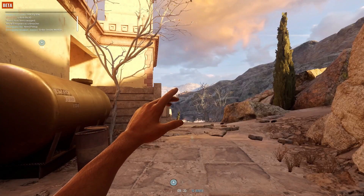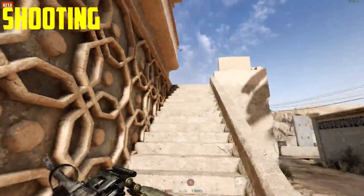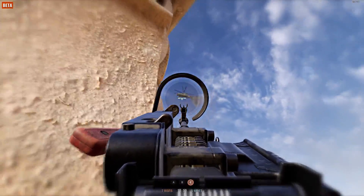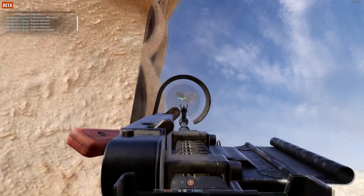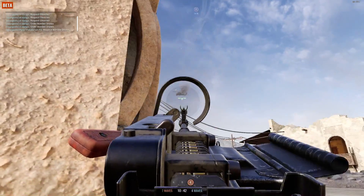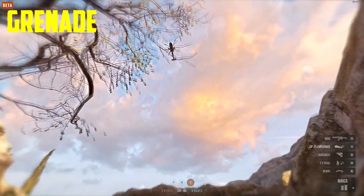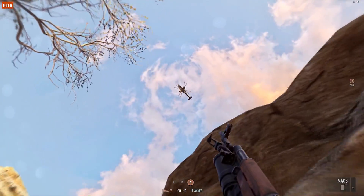If you're playing as an insurgent and the security commander calls in fire support — the gunship or the minigun support — if the majority of your teammates start shooting the helicopter, it will go down pretty quickly, especially if you're using a high-caliber weapon.